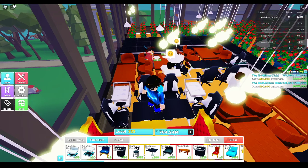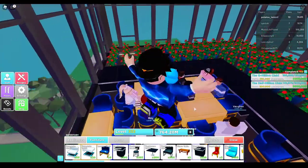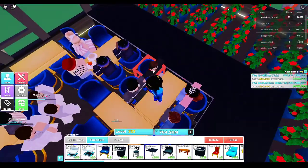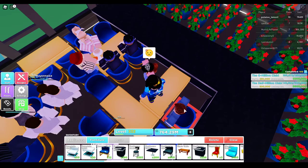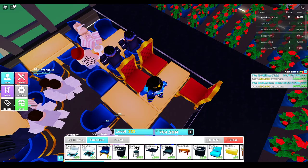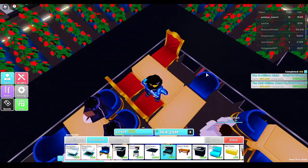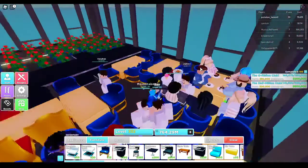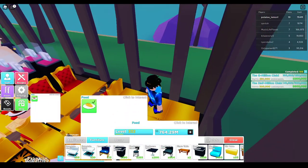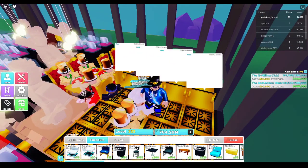We have three more royal chairs that we're probably going to place on my seventh floor. We're going to place three royal tables right there and then put a penthouse item in as well. That's going to be it for today's video — make sure to subscribe with notifications on and I'll see you all in the next one, bye bye.